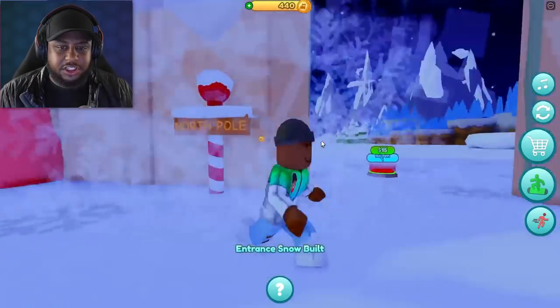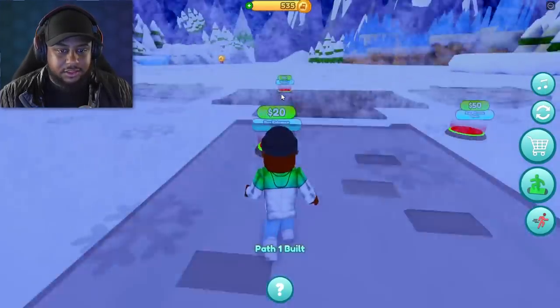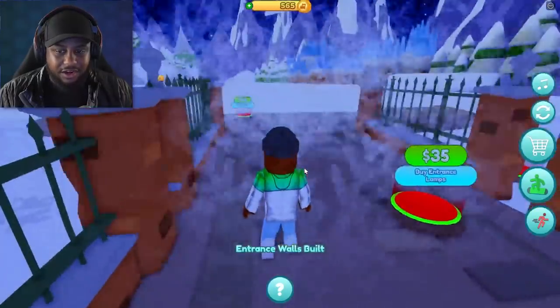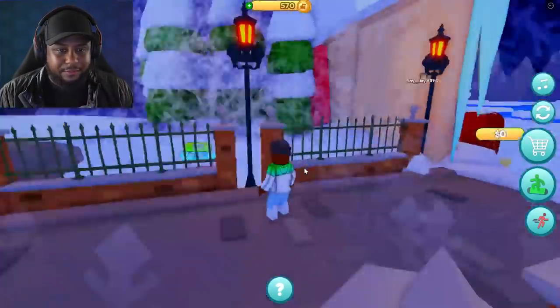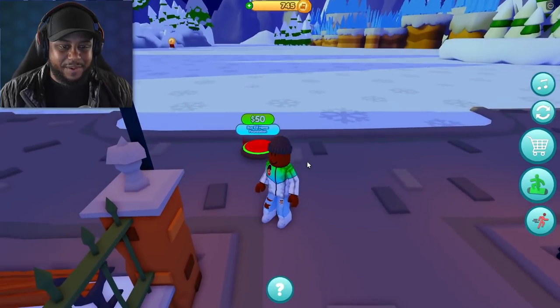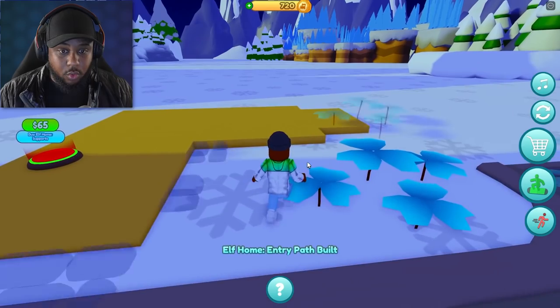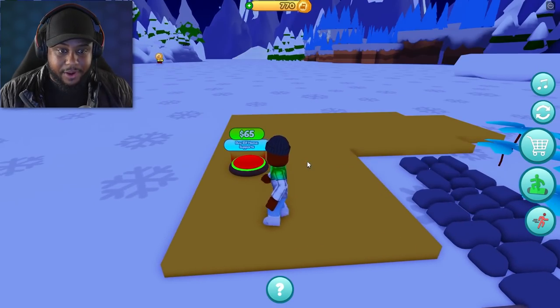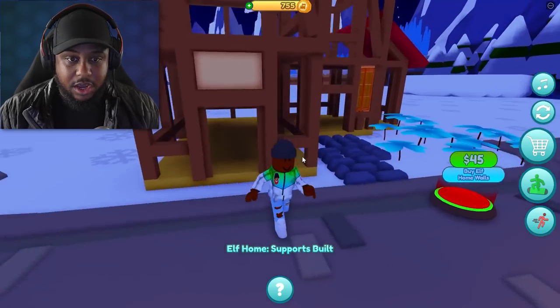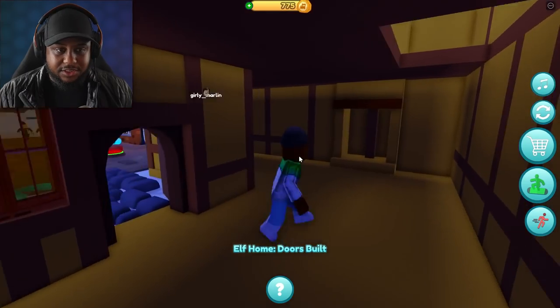By entrance snow. Let's go ahead and build a path. This is dope. Entrance lamps. Are we like legit building the North Pole right now? Buy elf home foundation - so we just built an elf home? Elf path. Buy elf home support. An elf home. Buy elf doors. Okay, let's go in here.